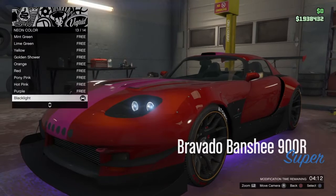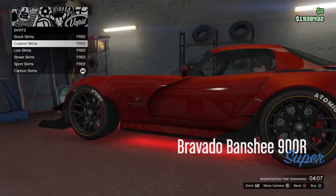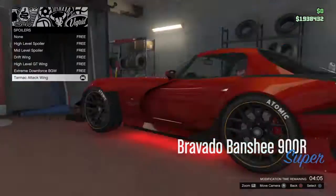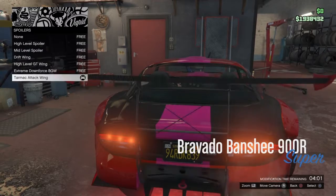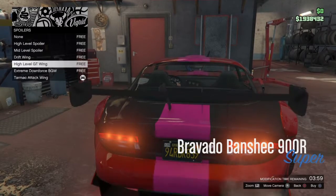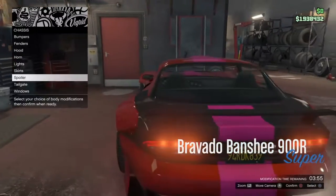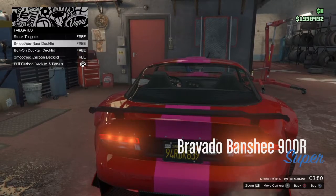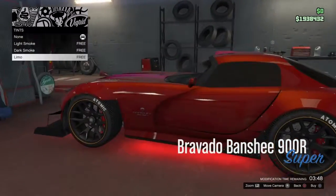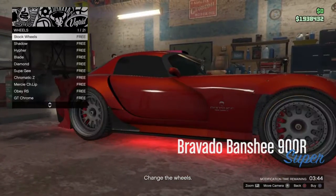Taking off the neon and the red skirt because they look ugly. Adding a spoiler — a little tailgate spoiler.